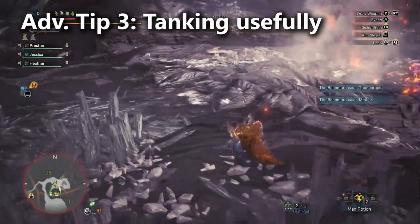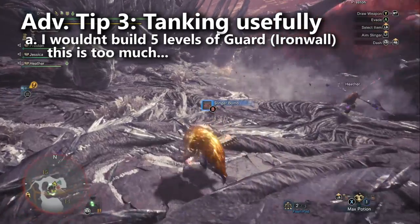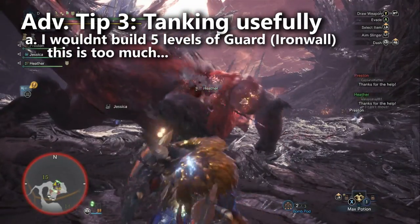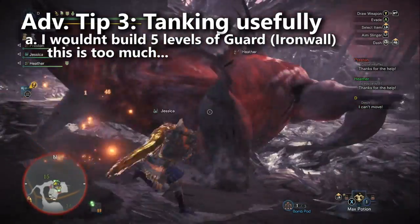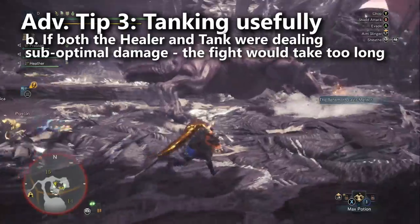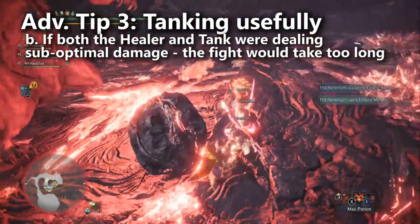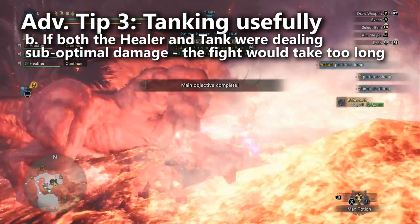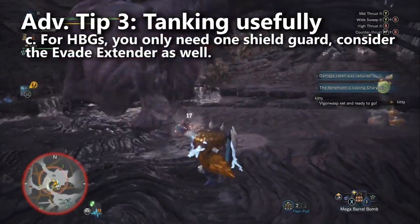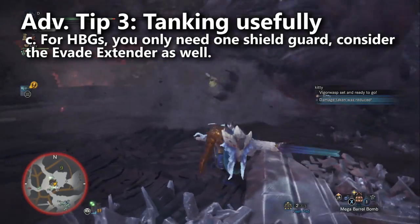Advanced tip number three: for tank players, don't become overzealous about building only for defense. In particular, I wouldn't overly worry about building the Guard skill. The Guard Up skill is important for being able to block all of the Behemoth's attacks, but the Guard skill takes up valuable decoration slots that could go towards something like Tool Specialist or Protection. Just like the dedicated healer, it's important that tanks contribute lots of damage to the fight. If the healer and the tank weren't really doing much damage, you would have a team of four where only two players are dealing significant damage — the whole team would be stuck in a Behemoth battle that drags on much longer than it should, which actually increases the odds that somebody eventually makes a mistake and gets two-shotted. For heavy bowguns, you really only need one shield mod — the second one acts kind of like a free Guard skill and you don't need that. Take one shield mod and the Guard Up skill.